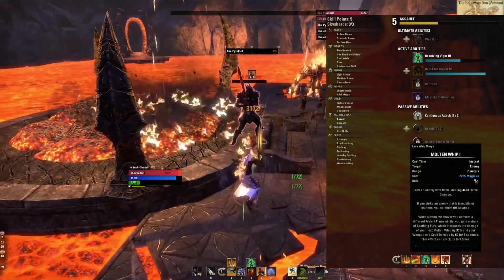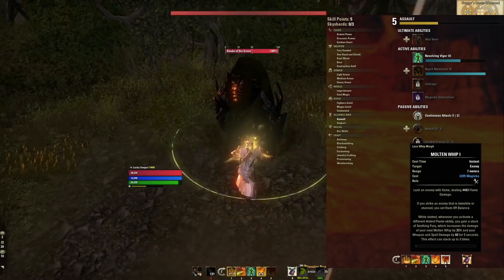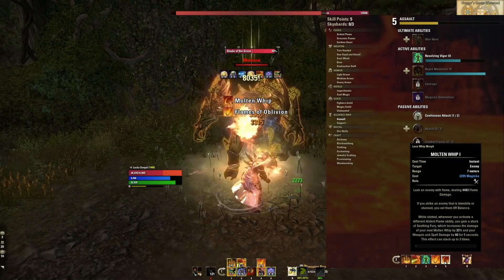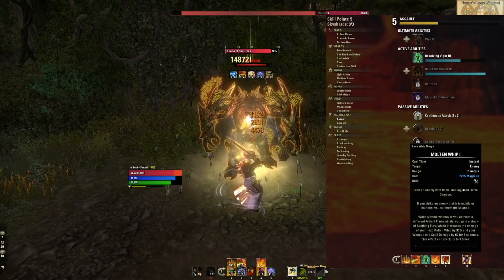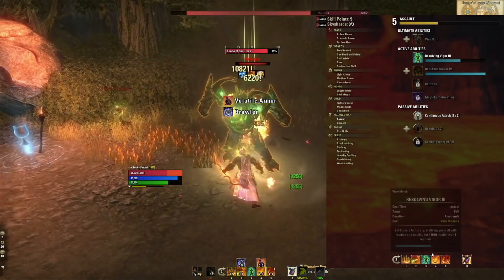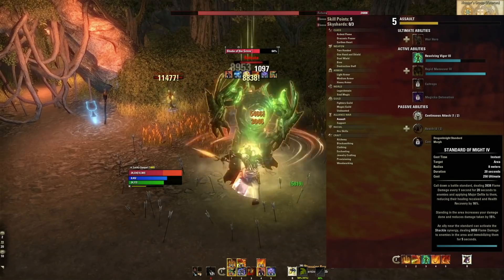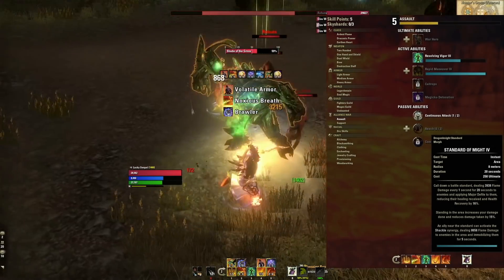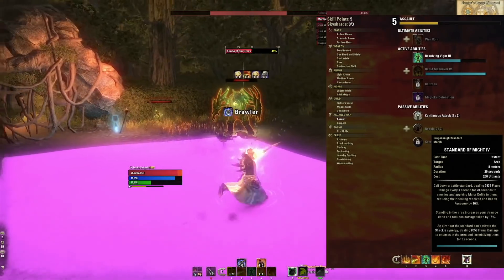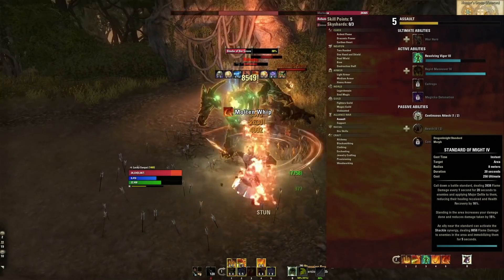Finally we've got Molten Whip slotted as a bar buffer — we're not touching this ability, but while slotted, whenever you activate an Ardent Flame ability you gain a stack of Seething Fury, which increases our weapon and spell damage by 60 for five seconds, and we can have up to three stacks. So with this passive, you're going to get between 120 and 180 extra weapon and spell damage while casting these abilities through content. And last but definitely not least, we've got our ultimate: Standard of Might. This ultimate does a decent DoT to everything within the radius, but more importantly, standing in that area increases your damage by 15% and makes everything that attacks you within the radius deal 15% less damage — so it makes you way tankier and increases your damage at the same time.